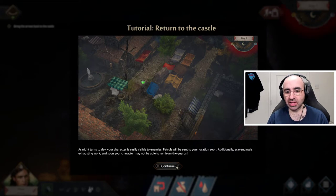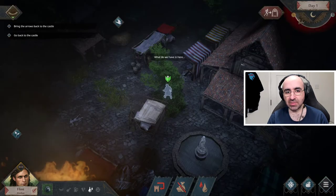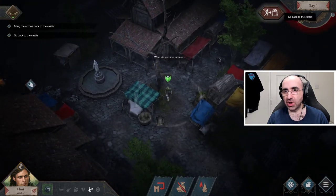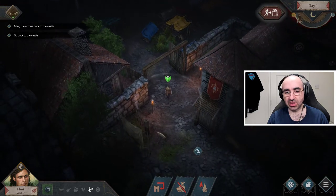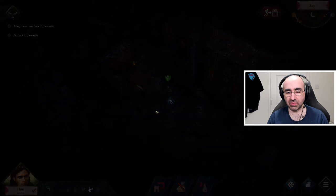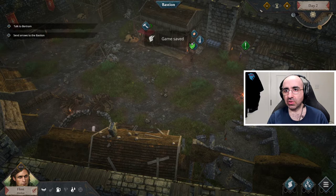It says return to the castle because it's almost daytime — you see it starts flashing in the top right. When it starts flashing red, before it becomes daytime, click 'Return to Castle.' So here we go, we're returning now.